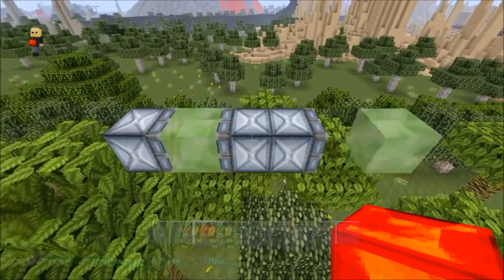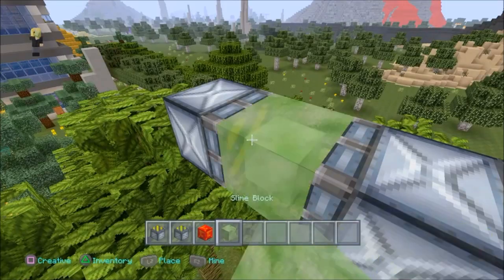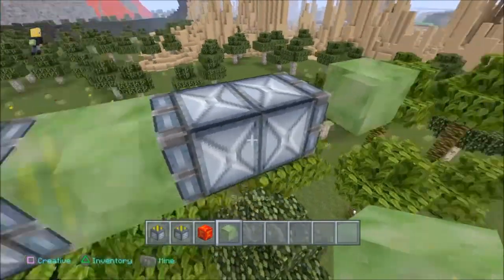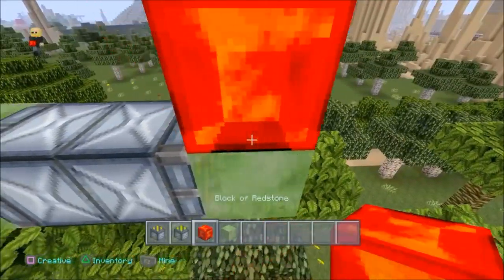So here's the flying machine — it's a regular piston facing into a sticky piston. So: regular piston, slime block, sticky piston facing in, regular piston, and a slime block, in that order.